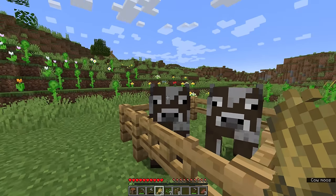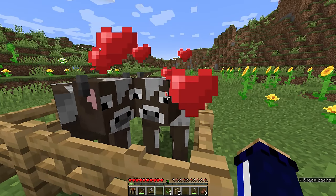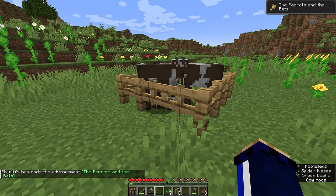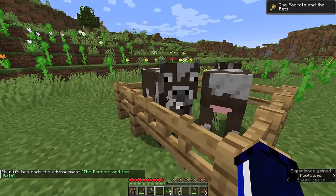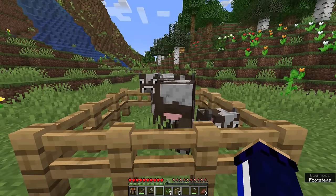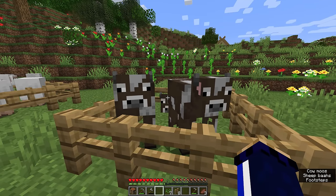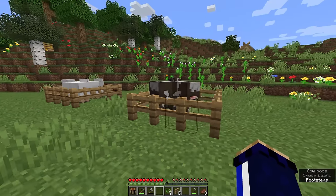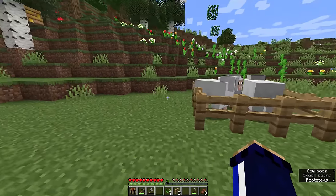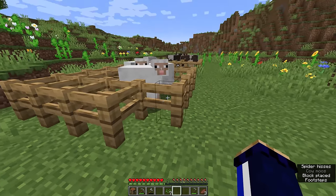If you interact with one of these animals whilst holding some wheat in your hand, you'll notice heart particles appear, and if you do the same with another animal, the two of them will look at each other, they will breed, and in this case a baby cow will be born, along with a bit of experience for us and an achievement for breeding our first animals. Baby animals will basically take a full Minecraft day to grow up into a full-size animal. The parents will need five minutes to cool down from breeding — this is slightly different on Bedrock Edition, but here on Java Edition they need five minutes, and then you'll be able to breed them again, provided you've got the wheat to do it. And while we wait for the wheat to grow we might want to expand the animal pen a little bit.